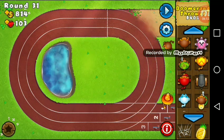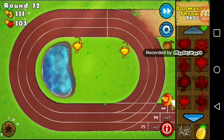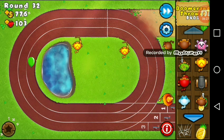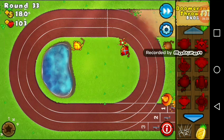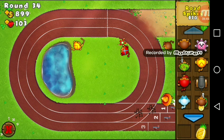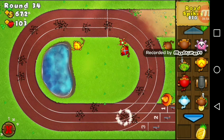Now we're going to add a boomerang monkey here — a boomerang monkey here. Look at that Monkey Apprentice — oh my goodness. Nothing. We can't even see a single balloon. That was absolutely beautiful. Okay, we just upgraded that. This is absolutely amazing. I'm going to add in some tacks, and then another tack. I'm just going to add tacks just in case anything ever gets past. Let's just spam tacks — why not? Tacks everywhere.